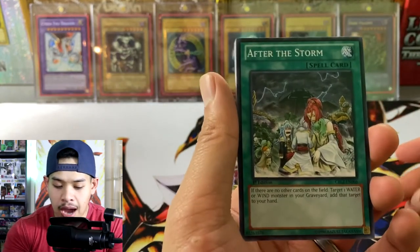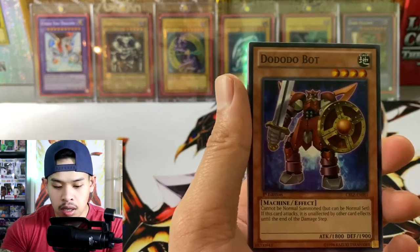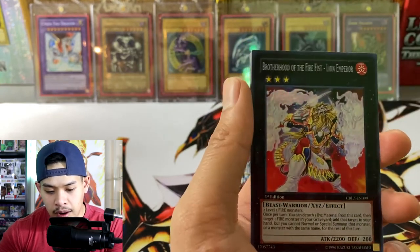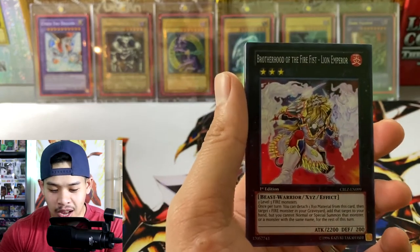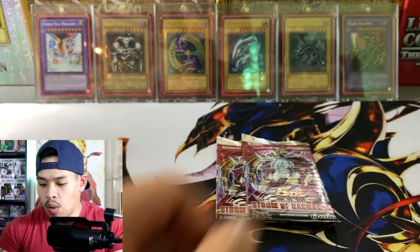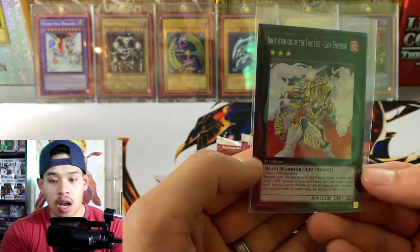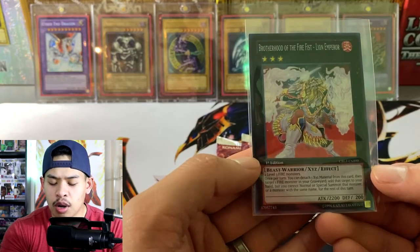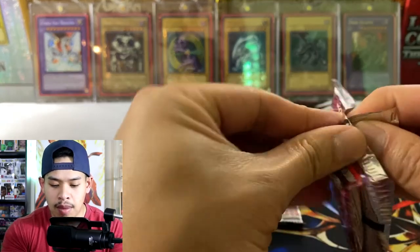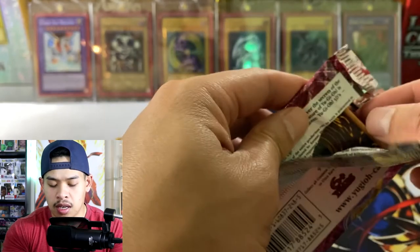First card we have is After the Storm, Pyrotech Mech, Shariu, Gerak Impact, Dododo Bot, Hazy Flame Manticore, and behind that we have another Brotherhood of the Fire Fist Lion Emperor — another foil and another duplicate. Spear Shark, Heraldic Beast Eale, and Spell Wall. We're going to sleeve that one up as well. I'm actually pretty baffled that we pulled all foils in our Cosmo Blazer packs. Five out of five foils — four super rares and a secret rare — that's pretty crazy.